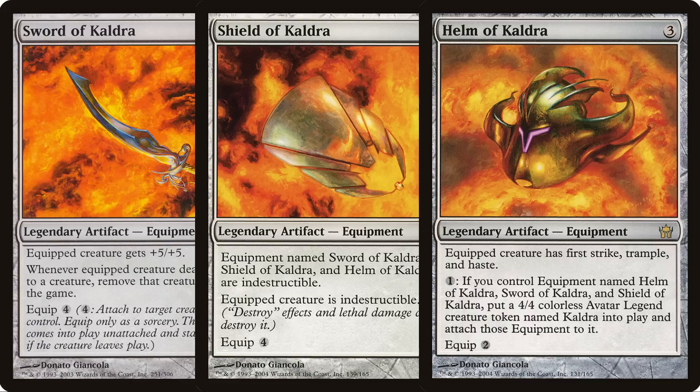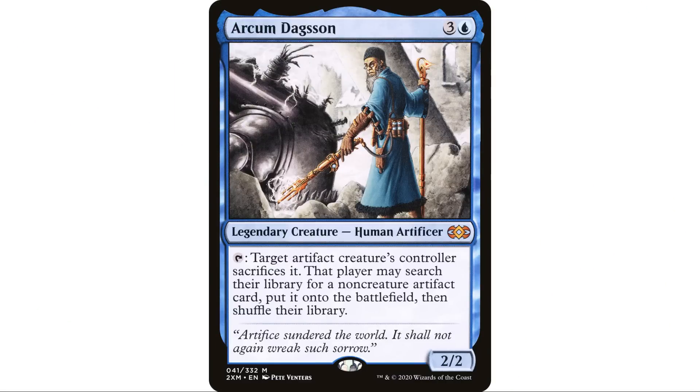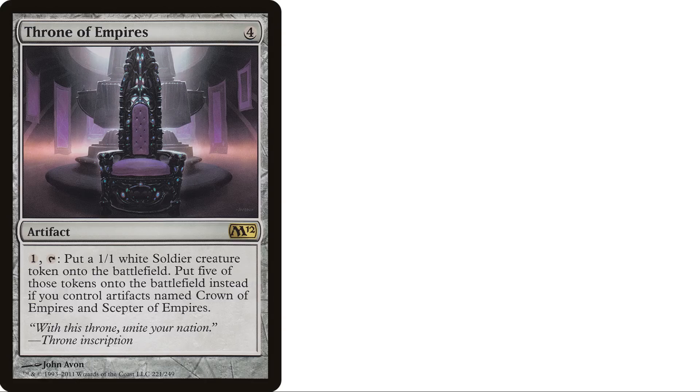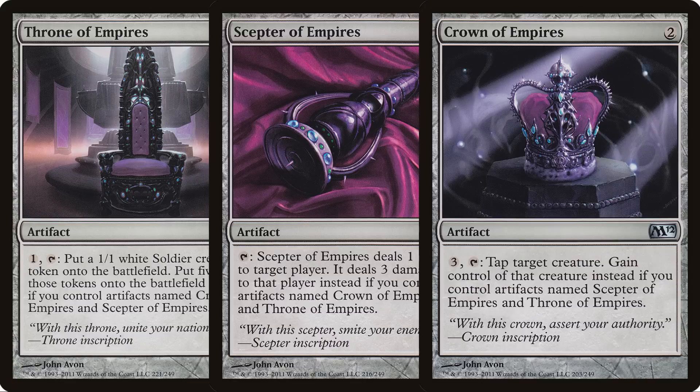So at the end of the day you end up getting a 9/9 creature with first strike, trample, haste, indestructible, and whenever it deals damage to a creature you exile that creature. Pretty fantastic — if you're going to put all the effort into assembling Cauldra, it's probably good enough to close out the game. I also added the Empire series: Throne of Empires, Scepter of Empires, and Crown of Empires, which all fit well as non-creature artifacts.